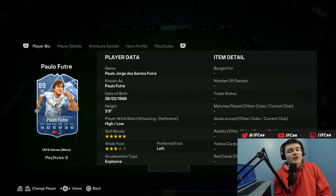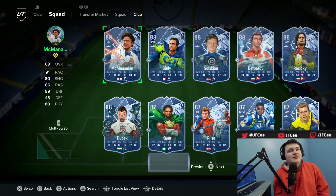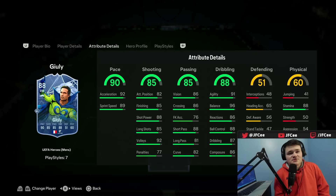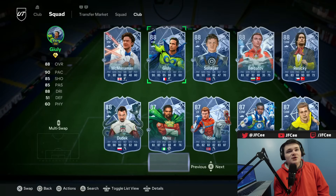Rui Costa still 4-star, 4-star. Palofutre though - 5-star skill moves, which is awesome to see, and technical plus as well. This card is just a nice little kind of inform upgrade plus the skill moves on that hero card. McManaman has technical plus. Giuli - they just kept Acrobat on, because fuck this card I guess. I don't know why they kept Acrobat on. I guess someone's gotta have it because they made it for a reason, and they just keep giving Giuli it for no reason at all.